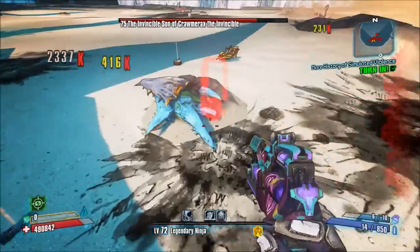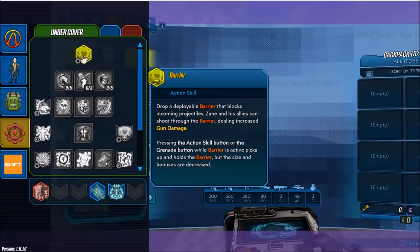Starting with his Undercover tree, he has the action skill Barrier. Drop a deployable barrier that blocks incoming projectiles. Zane and his allies can shoot through the barrier, dealing increased gun damage. Pressing the action skill button or the grenade button while the barrier is active picks up and holds the barrier, but the size and bonuses are decreased.